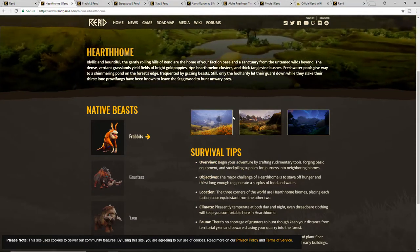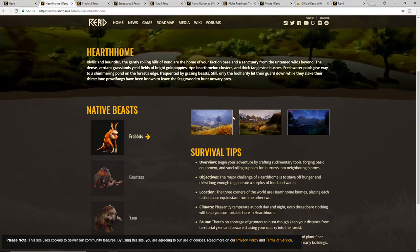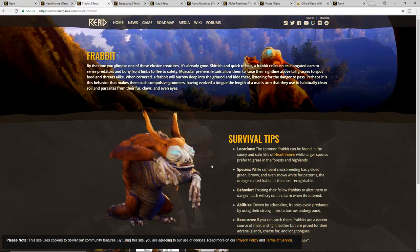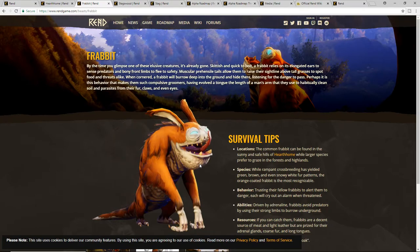The three beasts they have released so far are frabbits, grunters, and yaks. Frabbits remind me personally of murlocs — they look pretty close. These are going to be the first creatures you really encounter in Hearth Home, and you'll start fighting them to get leather, food, and all those basic resources.